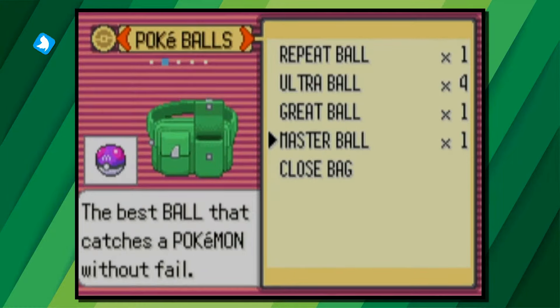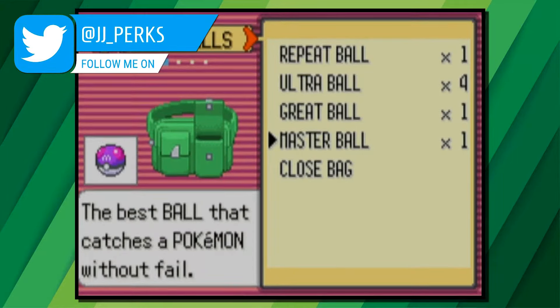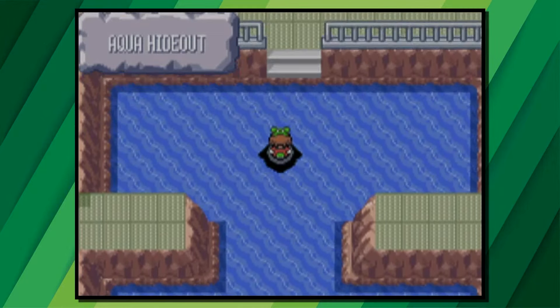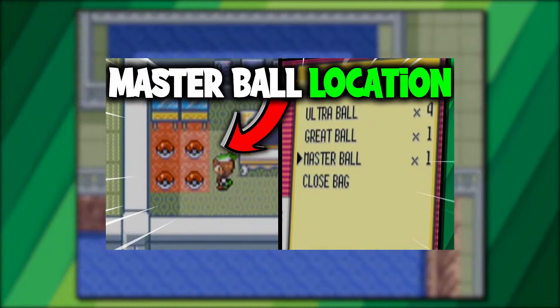The Master Ball is the ultimate Pokéball in Pokémon — it will catch any Pokémon without failure. But how do we get one? My name is JJ and in this video I'll be showing you how to get the Master Ball on Pokémon Emerald.